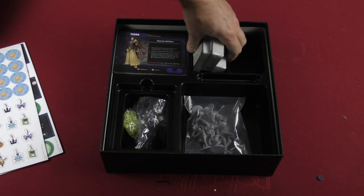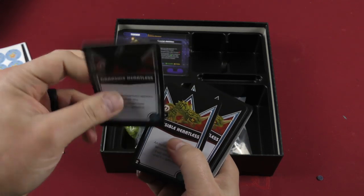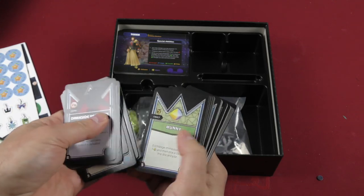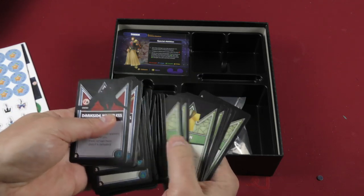Many, many cards here. Maybe I'll just flip through one of these to give a sense for what we're looking at — there are a lot to look through. Here we go: Dark Side Heartless, Invisible Heartless, Wizard, Red Nocturne, Blue Rhapsody, Yellow Opera, Green Requiem, and some money. Then there's Dream Sword, Dream Shield, Ribbon — a lot of different items you can use on your journey.